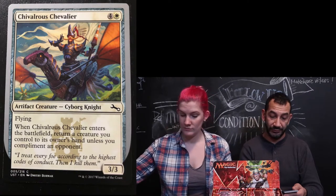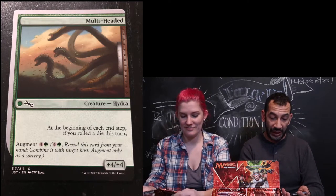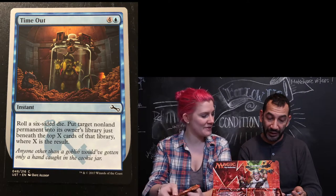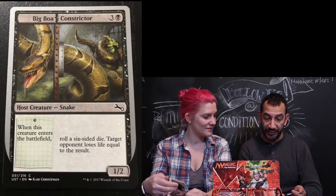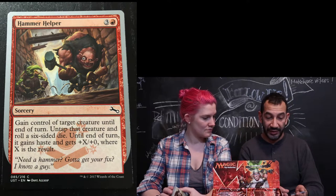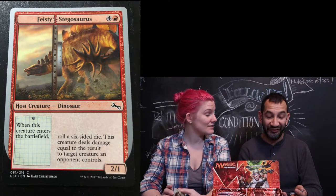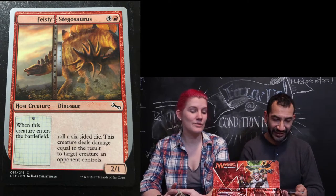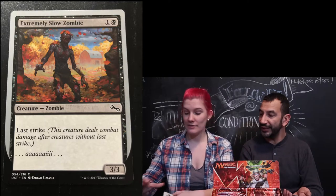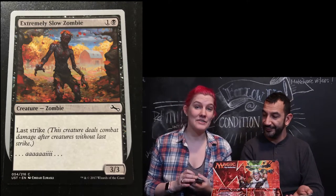Chivalrous Chevalier — you're never going to get through these. Multi-Headed something — I like that one, it's a hydra. Timeout. World of Six-Eyed Dive — put target non-land permanent... Big Boa Constrictor — very cool. Hammer Helper. Steady-Handed Mook — not a monk, it's a mook. Ferocious Stegosaurus — I like that, feisty. Extremely Slow Zombie — the art is different. Oh, the background is different — this is summer, that's a fall zombie. There are different zombies, man.